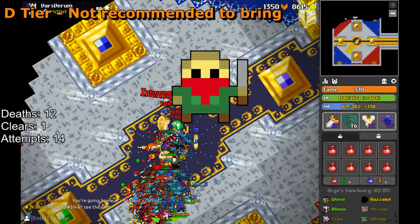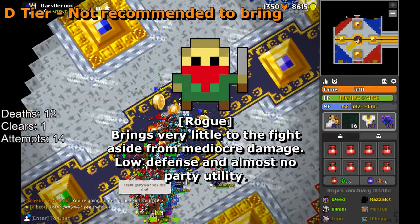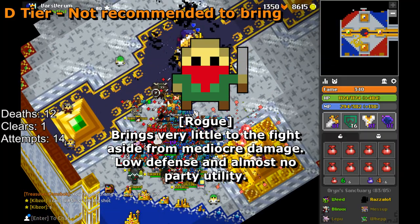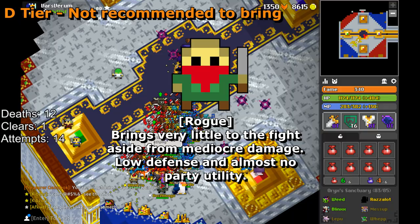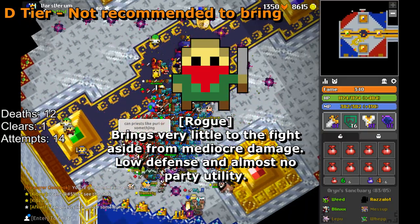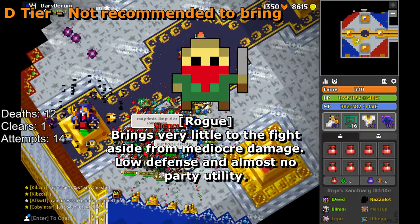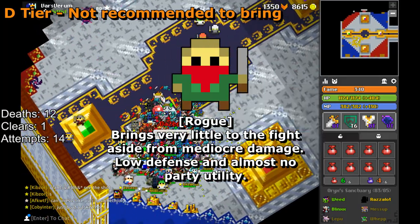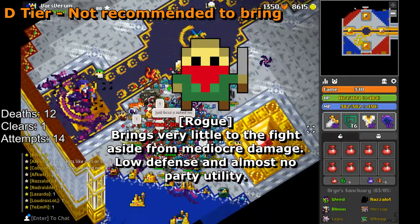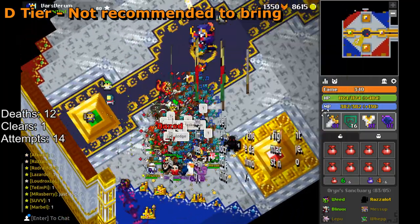Starting off with D tier — the worst of the worst has to go to the Rogue class. Rogues have become completely overshadowed by the Trickster in almost every way. You can't rush the Sanctuary, which ruins its effectiveness, and rogues have some of the worst offensive and defensive capabilities without stealth. These bosses don't care if you're invisible, so there's never really a reason to bring a Rogue into Oryx 3.